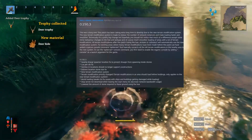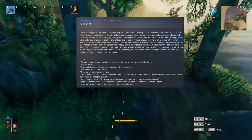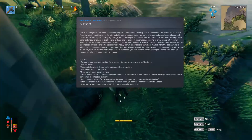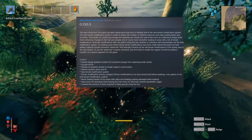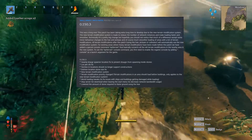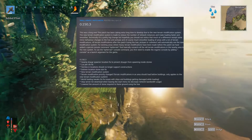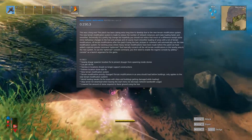The patch notes read: this was a long one. This patch has been taking extra long time to develop due to the new terrain modification system. The new terrain modification system is made to reduce the number of network instances and make loading faster and smoother. Technically it's a pretty big change, but hopefully you should not notice that much of a difference except some minor behavior changes to the hoe and pickaxe, and of course much smoother loading of areas with a lot of terrain modifications.